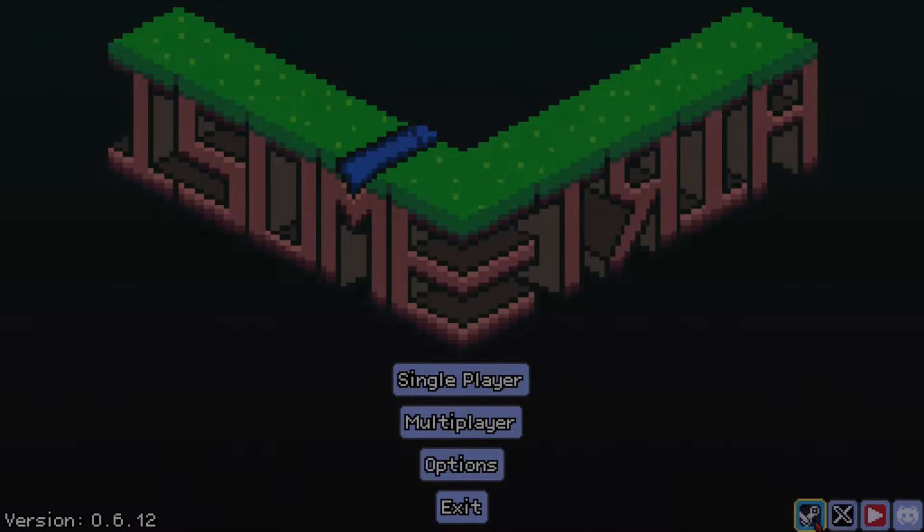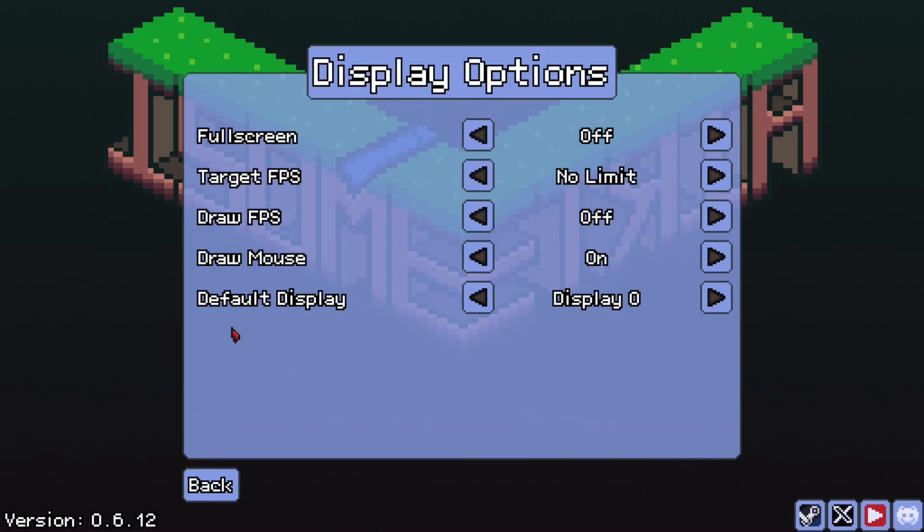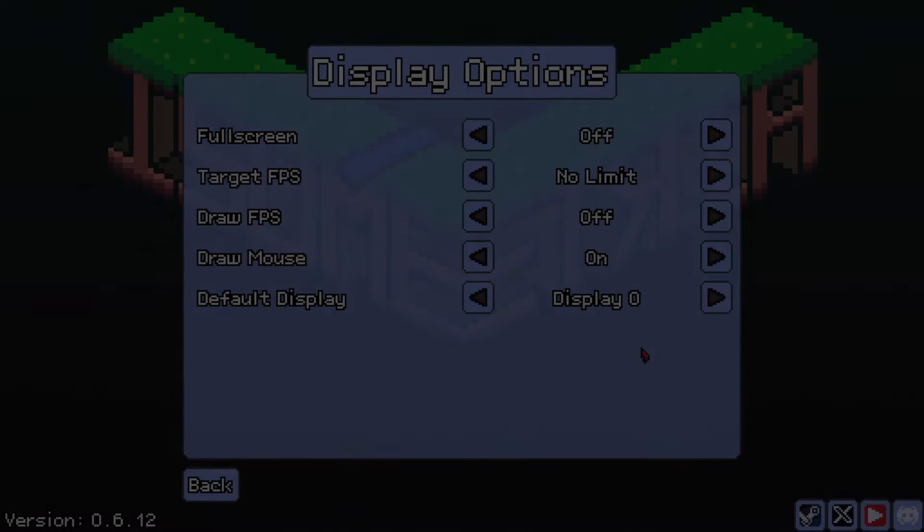I've gone ahead and added some social media buttons to the main menu. Each of these buttons will launch a web browser with their appropriate link. Furthermore, in the display options, I've added a default display option such that you can tell Isometria which display you'd like it to open on.